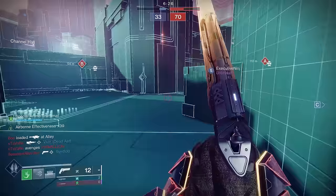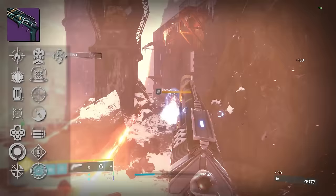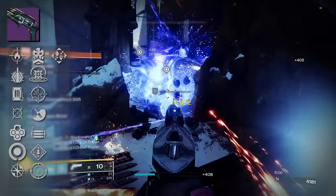Now on to our perks. In our third column we have Outlaw, Firefly, Shoot to Loot, Explosive Payload, Moving Target, Attrition Orbs, and Inline Action. In our fourth column we have Rampage, Kinetic Tremors, Zen Moments, One for All, Frenzy, Opening Shot, and Desperate Measures.